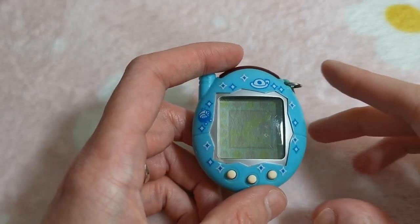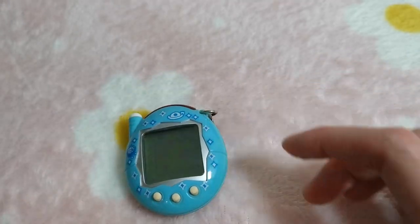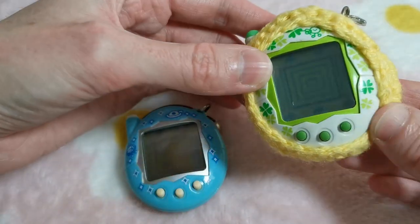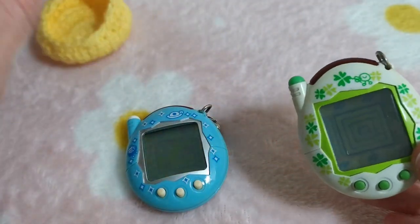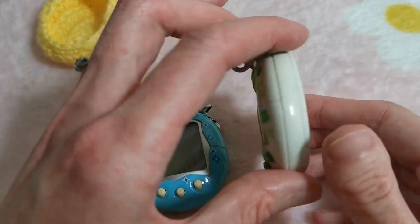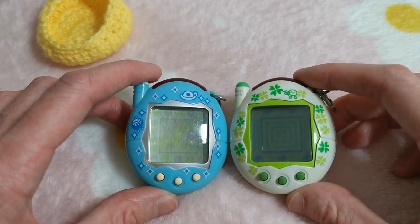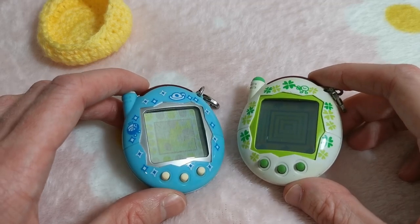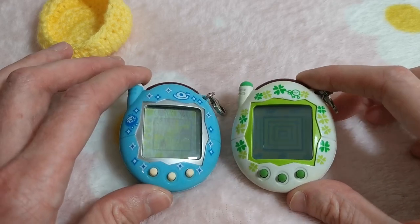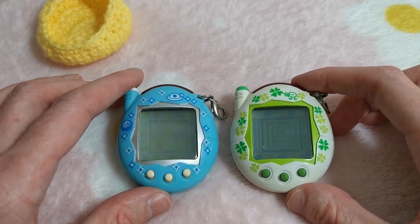This one is called the Blue Spaceship, and the other one I got at the same time is called White Clover. It's a little more beaten up but still in okay condition for its age. They're the same age and I've run them together — they're super cute. I love connecting Tamagotchis together; if there's ever a Tamagotchi that can bump or connect, I'm there. I love the marrying-together feature.